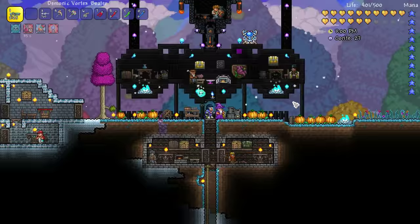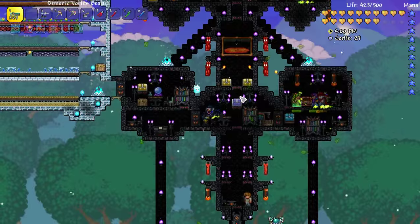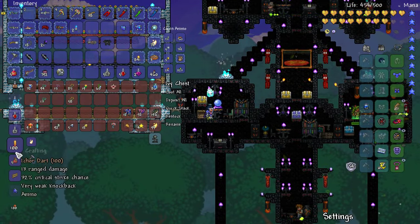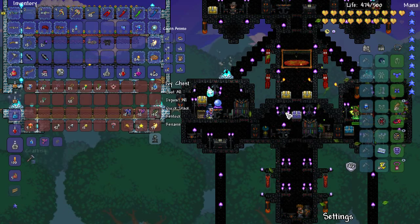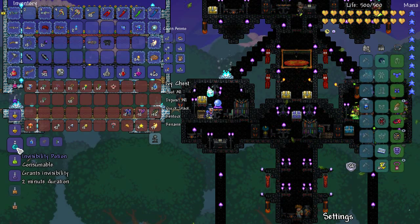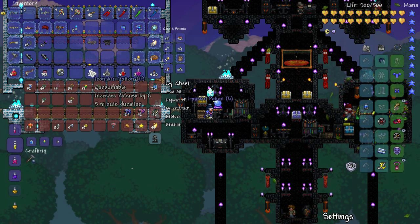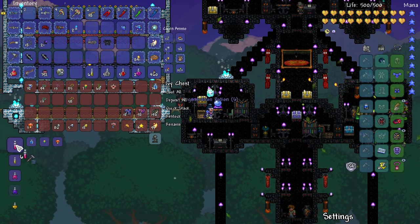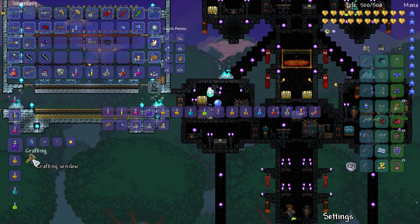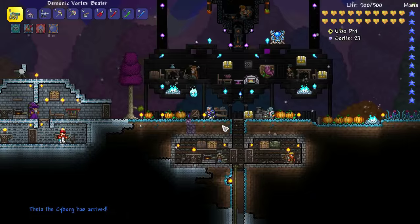I asked you recently what's your least favourite of the four pillars, and a lot of you said Solar Pillar - and I'm inclined to agree. It is very, very tough. Not just because I know to stay on the ground to avoid the Crawltipede, but the mobs in that one just seem to hit so hard. Let's make some ironskin and some regen. Heartreach, endurance, life force - all the good ones. I don't think I'm missing anything critical. Let's go fight some pillars!